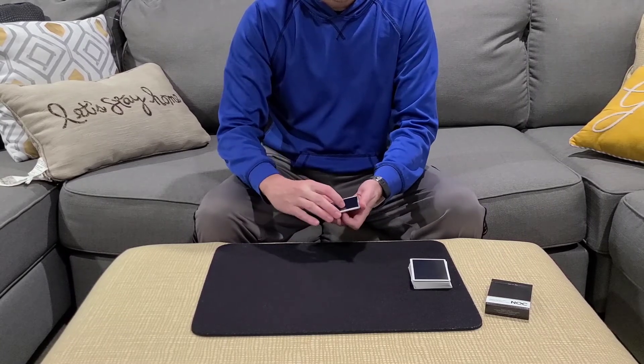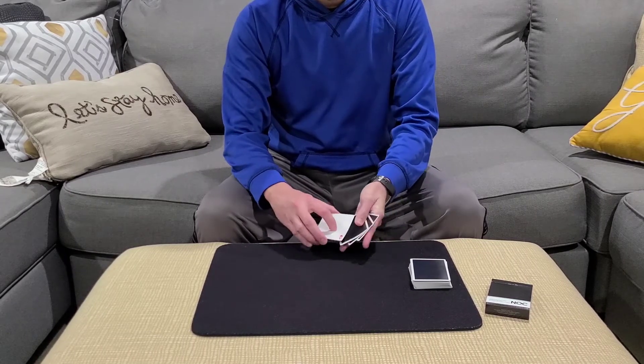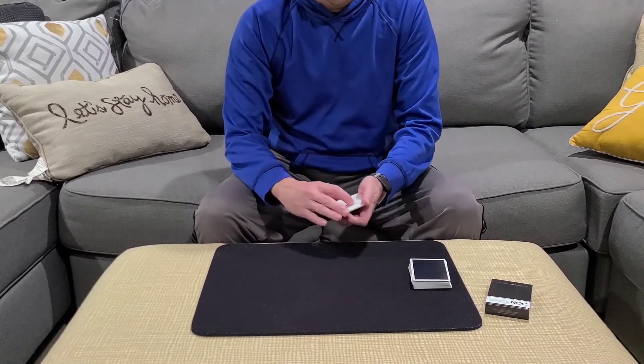Now if I spin the packet in the opposite direction it has the opposite effect — it's going to cause an ace to go face up. In this case it happens to be the ace of hearts. That would tell me that the card they selected is a heart.